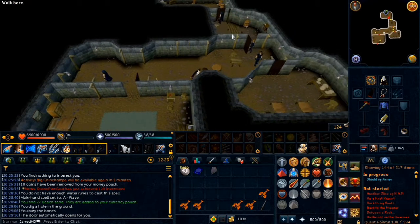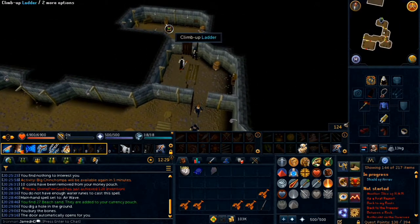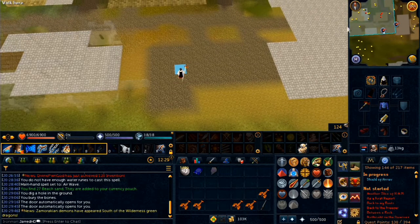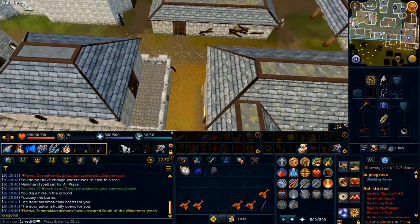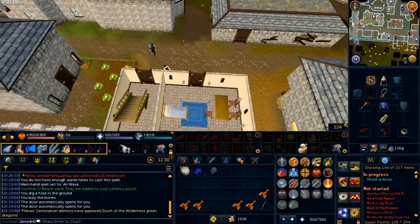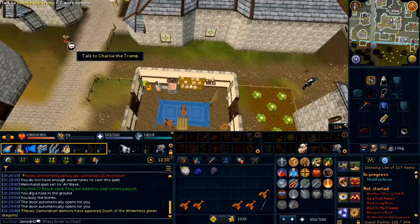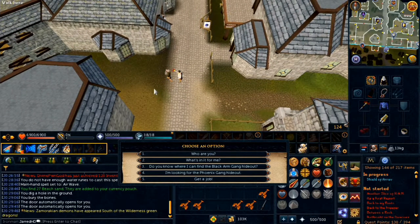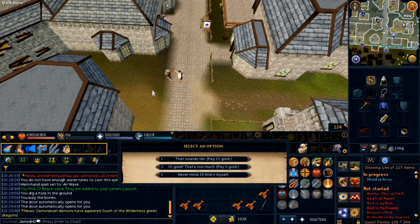Exit and run west. Talk to Charlie the Tramp, choose option three, and pay 10 coins.